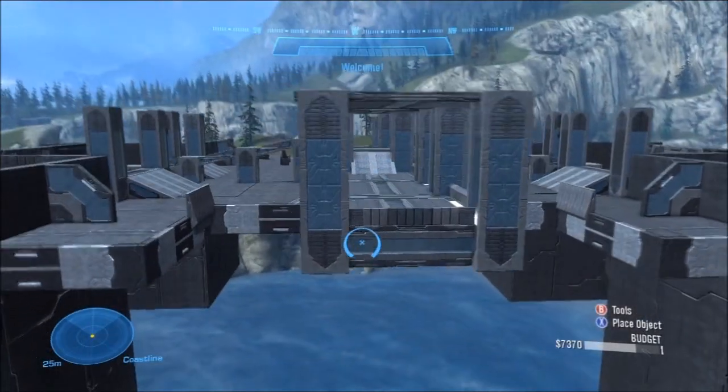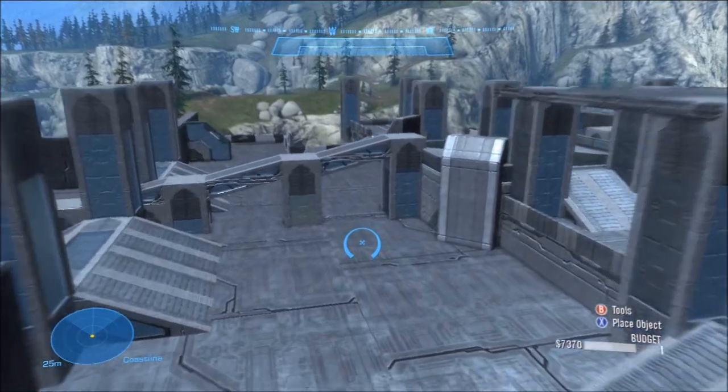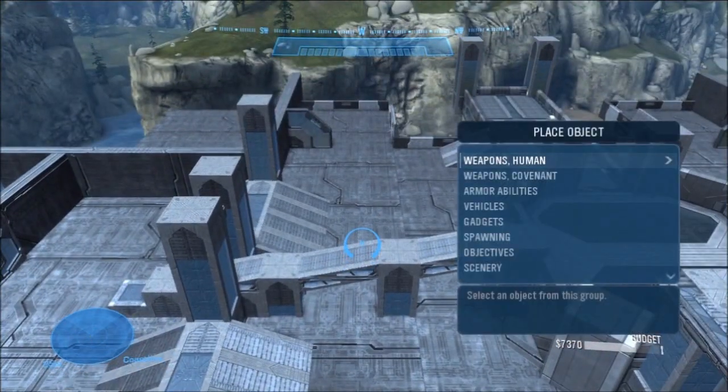This is a sample map that I'm going to use for this video. This map is a symmetrical map, meaning that it is exactly or almost exactly the same on both sides. As you can see, I've already finished creating the geometry of this map, but now I need to place weapons.